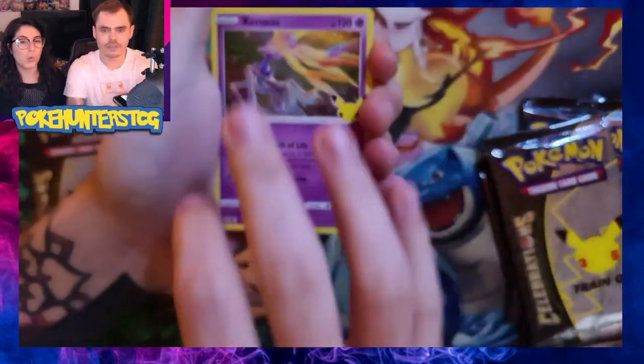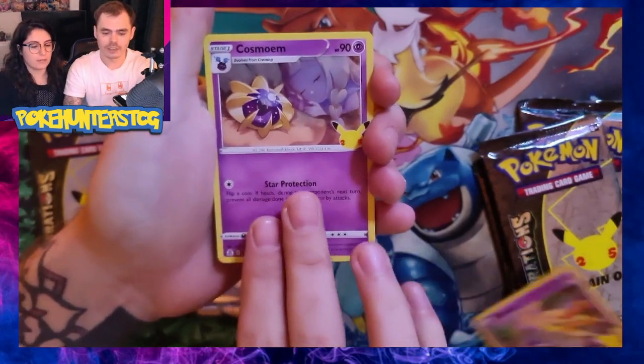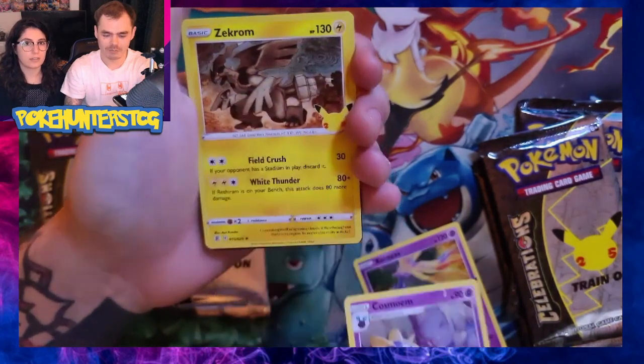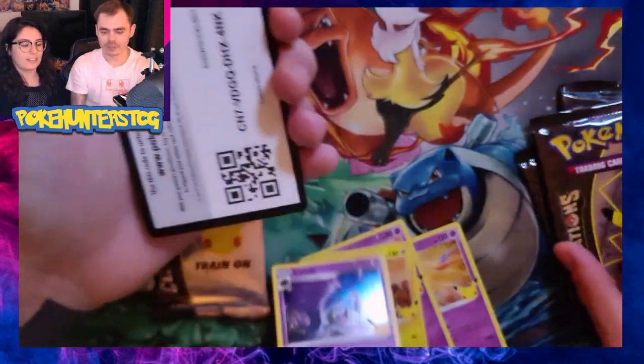Starting off with the Xerneas — not one we've got yet, so that's good. Cosmium. And in the classic slot, a crumb — nothing there. Oh wait, we don't have any like that. So two for the set there. Code.